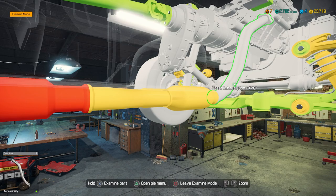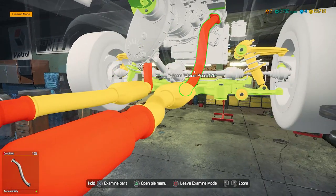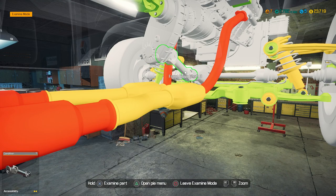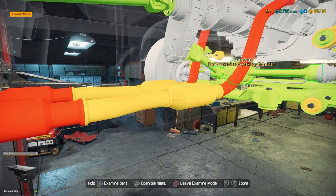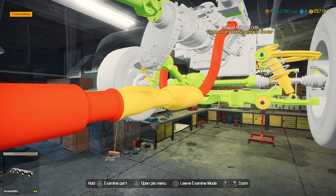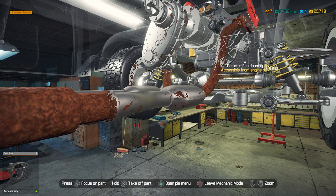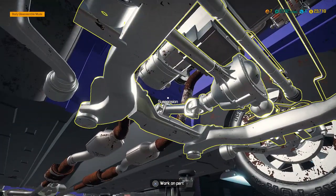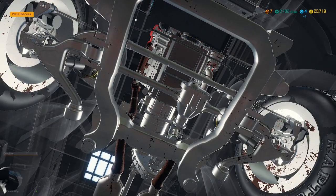Let's use the OBD scanner. I almost want to use the tire pressure thing just because we haven't used it on camera yet. That tread looks just fine — I know, I just want to use it, Jinx. None of that stuff — not the catalytic converter either. We still haven't found the other three parts, Jinx. I'm going to take a guess they're going to be something connected to the muffler and the exhaust. Maybe here — exhaust pipe, there's one. It's probably going to be this one as well. Yes sir. Alright, we are only lacking one part, Jinx.